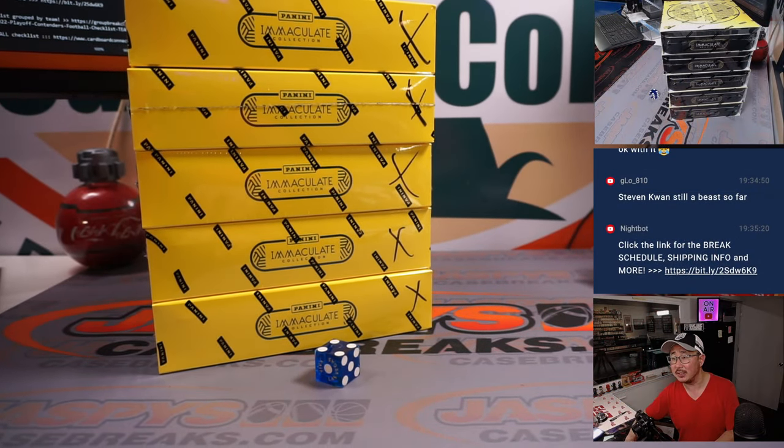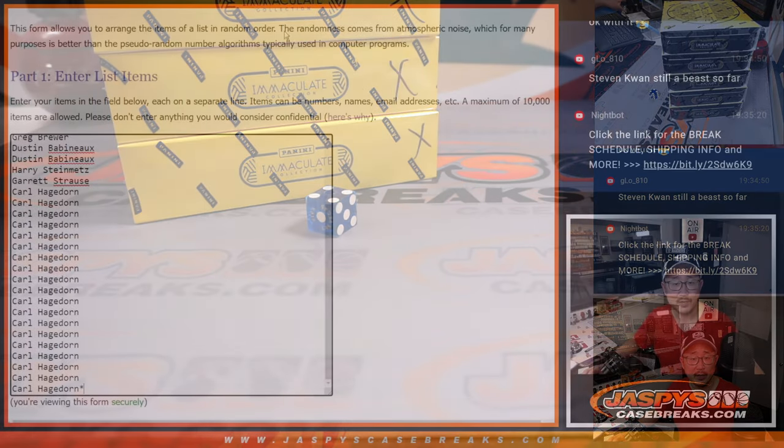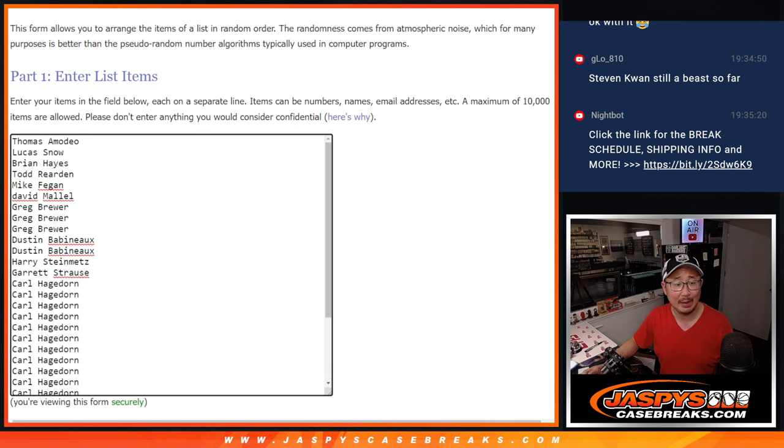There are the other boxes right there. It's a six box case, so there's still five left. We've kind of scratched the surface on this break. Big thanks to this group for making it happen — Carl getting a big chunk of the spots. Thank you, sir. Thanks everybody for making it happen. Appreciate you.